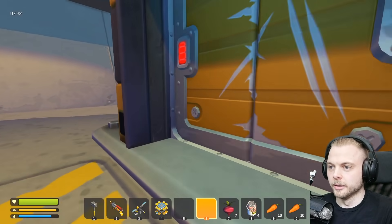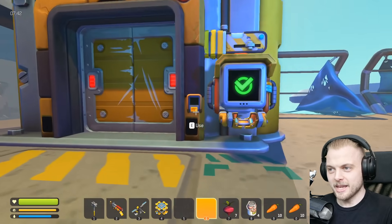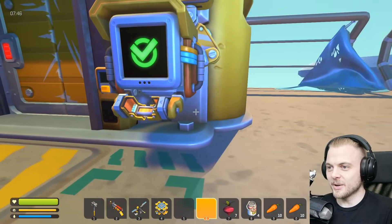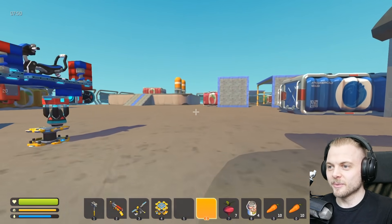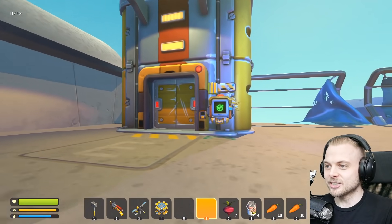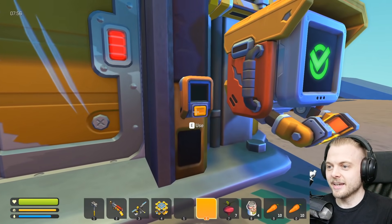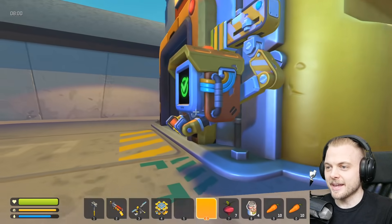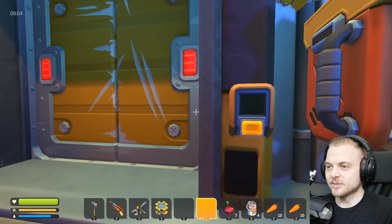Wait, can we get in this way? Hello? Ha ha ha! Maybe we can't get in this way. Look! It's opened it up, but there's nothing coming up. What? That is so strange! For anyone wondering, you cannot actually get in via the roof. The key card says yes, but this says no.